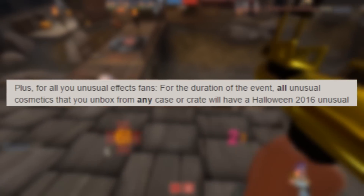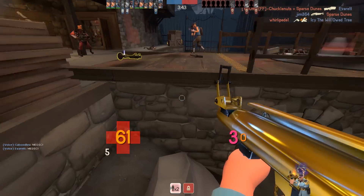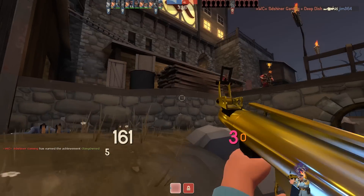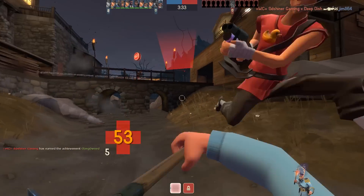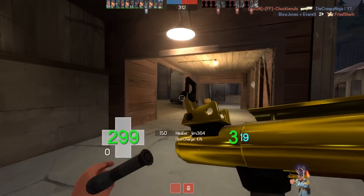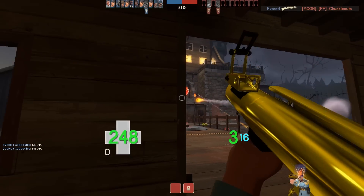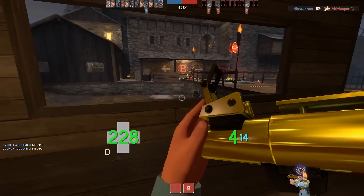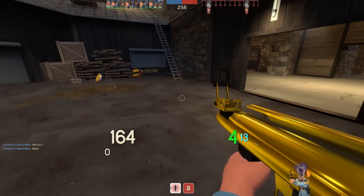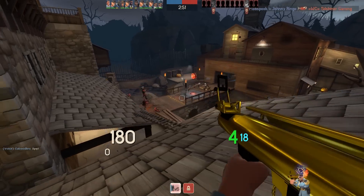The second thing Valve did was bring back the old Halloween unboxing system — well, sort of. Prior to Halloween 2015, during the Halloween event, you could open any crate and get a Halloween effect. These could be the brand new effects for the year, but also any effects from previous Halloween events. For instance, in Halloween 2014 you could get a brand new effect like Bonza while also being able to get a classic effect like Cloudy Moon. Unfortunately, in Halloween 2015 Valve got rid of the system entirely, only allowing the new effects to be unboxed on the new hats. It seems Valve realized how much people hated it, as they brought back the old system for Halloween 2016, allowing the new effects to be unboxable in any crate — however, with one tiny catch.